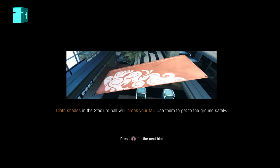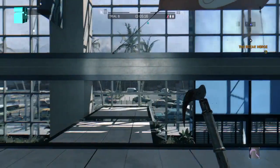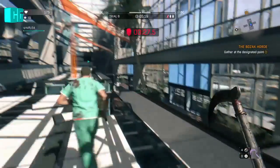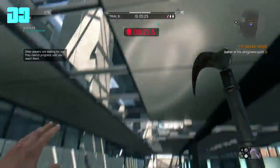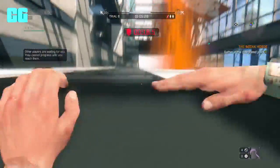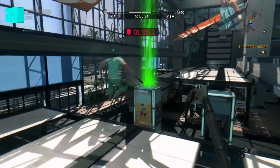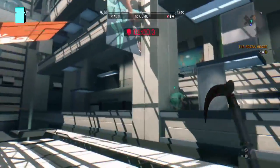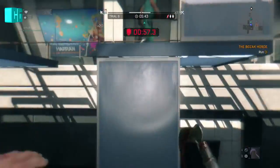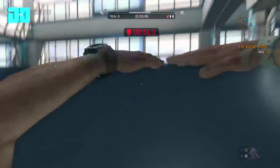In Dying Light there is a colour code for different weapons. I'm going to name all of them from least to best: white is the worst, then green, blue, violet, and orange. Orange was the best before, but now gold is the best since the new update.